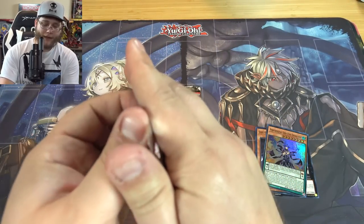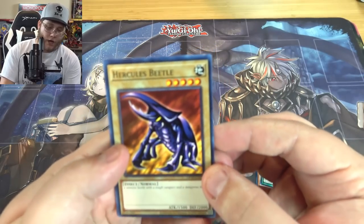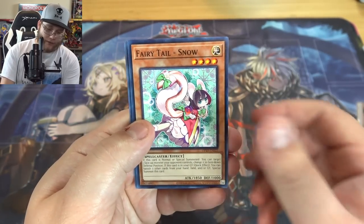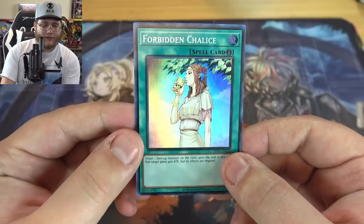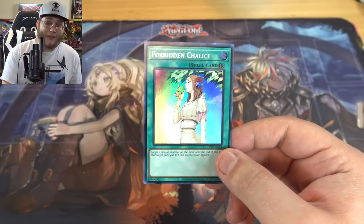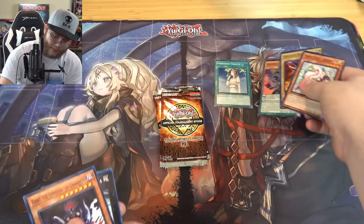Something for Performapals — pendulums have actually been getting a little bit of help lately. Will they ever get an Electromite back? We'll see. Hercules Beetle, I believe that's the normal monster you can get out of this, which is pretty cool — I always like those. Then a Fairy Tail Snow and Forbidden Chalice, which is actually a really good reprint. This card's been getting a little bit of hype lately, it's a really good one — not bad. I'm kind of just stacking them together, hollows in a separate stack.